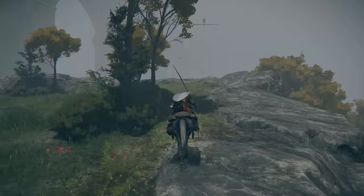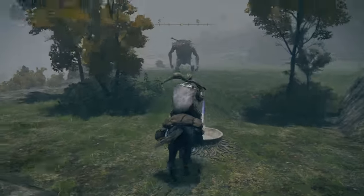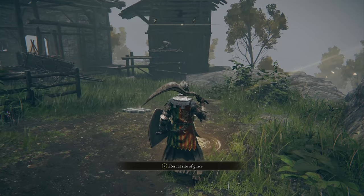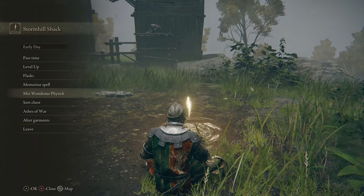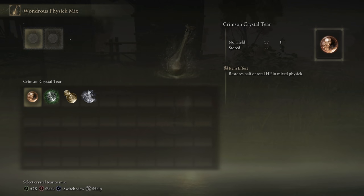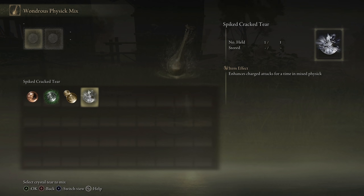We now have four crystal tears, although there are plenty more for you to discover in the late game to mix and match for custom elixirs depending on the situation. At this point, just rest at your favorite site of grace. In the menu, choose Mix Wondrous Physic and then choose the two crystal tears that you would like to use. Once they are mixed up, make sure you add this item to your quick inventory so you can pop it whenever you need it — and you are ready to go.